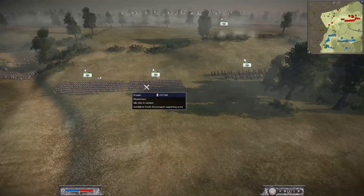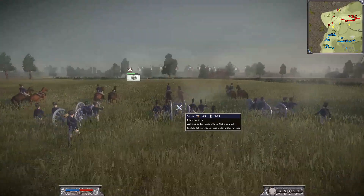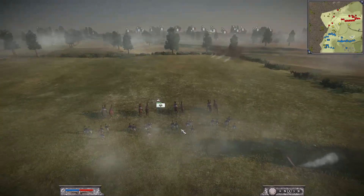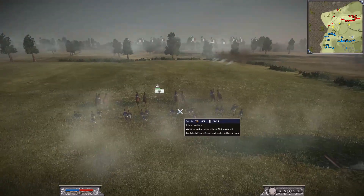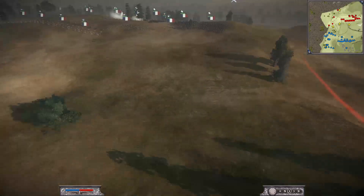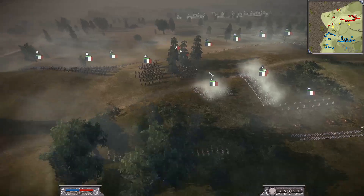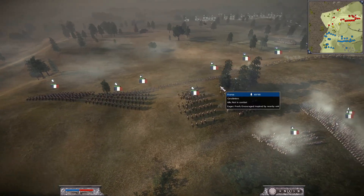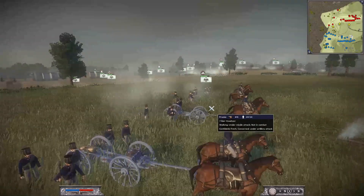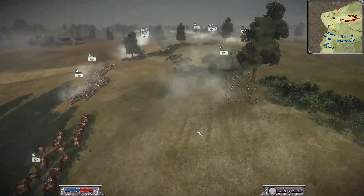The musketeers are down on the end, and he's actually brought a unit of his seven-pound howitzers way up on top of the hill - they are wide open for shots. Two units of dragoons over here, and Ragnar actually brought all four units of his cavalry over onto Dan's left side. Big shots still coming in onto the artillery but haven't killed any artillery units just yet.